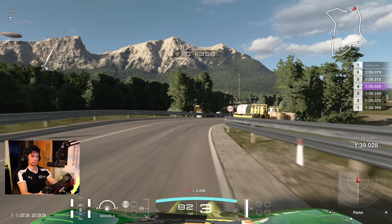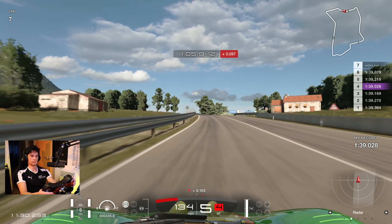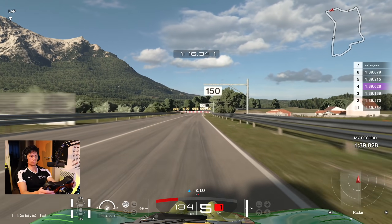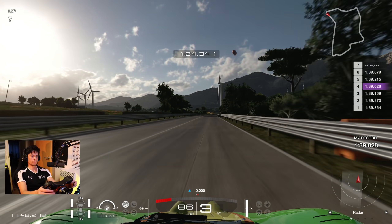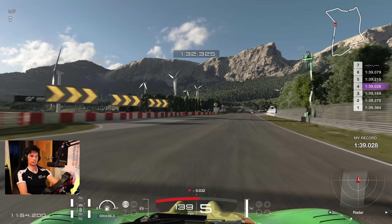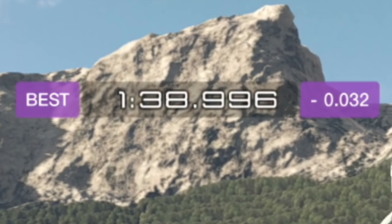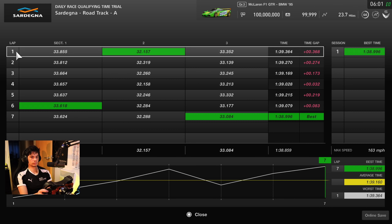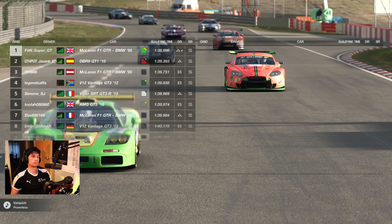Get on the power early and use the full track width. This little right-hander at the bottom of the hill is easily flat. Back over to the left — quite a blind entry, get fully to the right and commit early, again full track width. At this point I was about one and a half tenths down on my PB but absolutely nailed this corner — going down into first gear to rotate the car, then back up into second for acceleration on the exit. By this point I was actually quicker, gaining near enough two tenths on that final corner. Finished a 38.996 — I know my optimum was an 38.8 so I can go two tenths quicker.